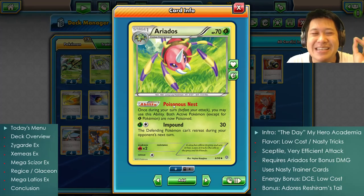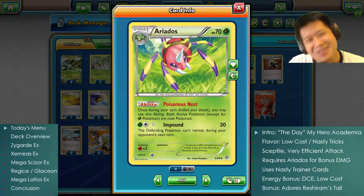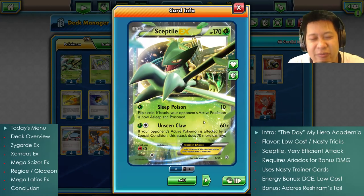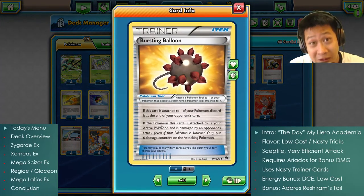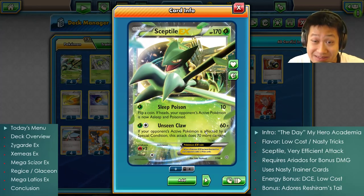We're using poison, which comes from the support: Ariados and its Poisonous Nest ability. It poisons both active Pokémon as long as they're not Grass — and since you're using a Grass deck, you don't have to worry. This instantly produces the condition for Unseen Claw. They'll take 130, then poison might kick in for 140, 150, 160. That's not quite enough for a KO, so Bursting Balloon adds 60 more if they attack Sceptile.